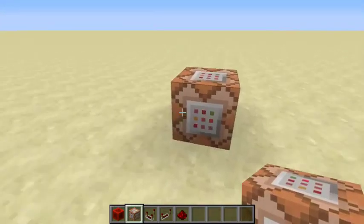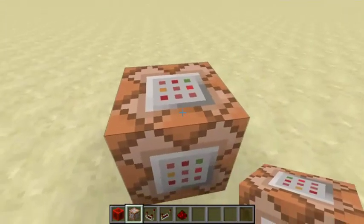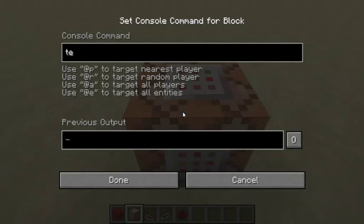So we place down the command block, make sure you're in it, and then you enter the command: testfor @p — then open square bracket, r equals, then your number. You can say like 2, 5, or even 500. I'm just gonna stick with 3 as a good number, then close off the square bracket.